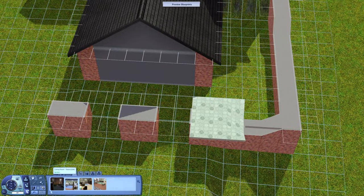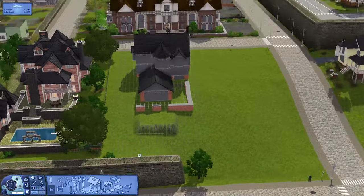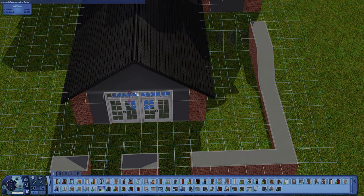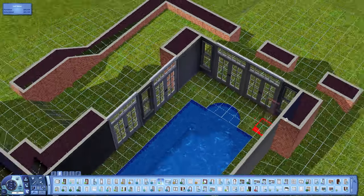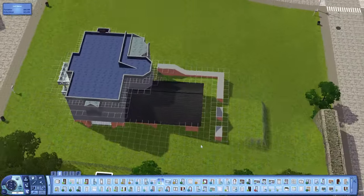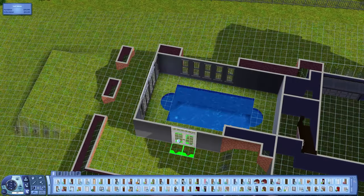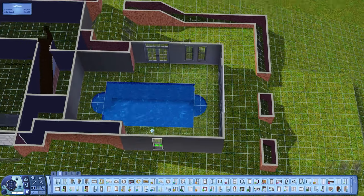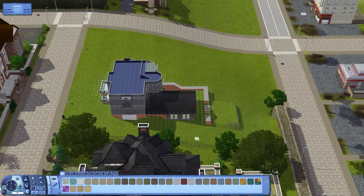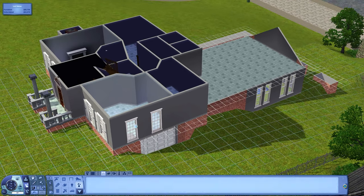I'm lowering the retaining wall a bit to conform to the terrain better, and adding doors for the pool room. I then make the pool room a little larger, and later on I make it even bigger — all of that helps make it a more usable space.